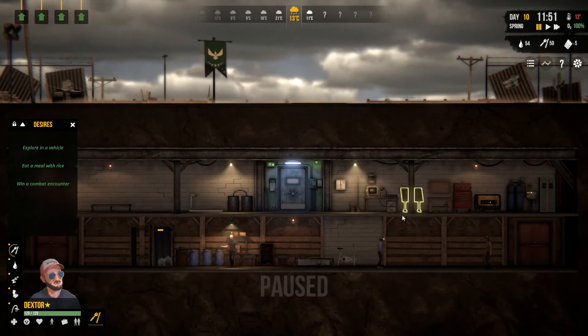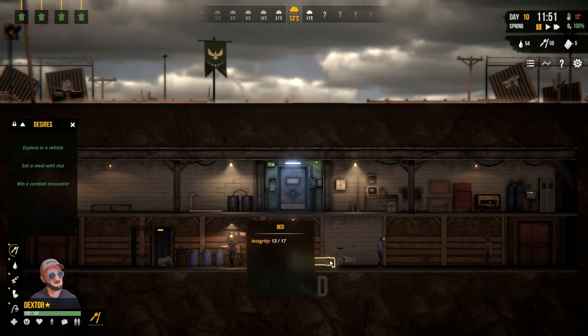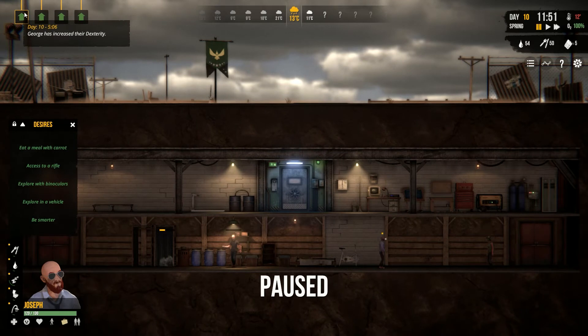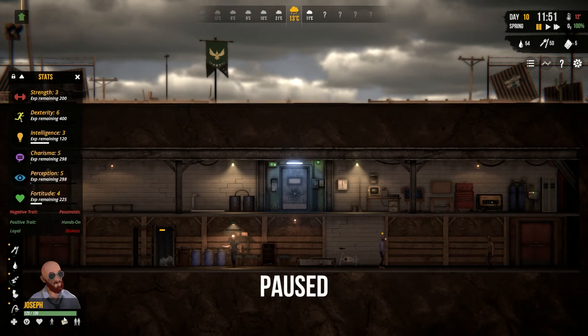Am I losing the war on food here? It doesn't look like it. I've got 50 food stored, so I don't think I'm losing out. George increased his Dex, Anna increased her intelligence, Joe increased his Dex again, Anna's fortitude. Joseph, you've got a bit of a thing going on here. Let's take a look at you. Eat your fortitude up a bit — your Dex is up to six, which is nice.